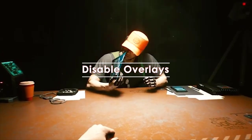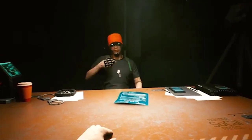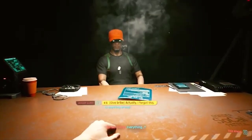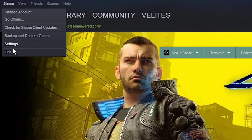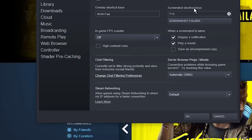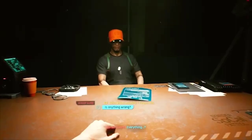Another possible solution is to disable any overlays that may be running, like Discord, Steam, and NVIDIA GeForce Experience. For example, if you bought Cyberpunk 2077 via Steam, you can turn off the Steam overlay with these steps: open the Steam client, go to Settings, select the In-Game tab, remove the checkmark next to 'Enable the Steam overlay while in-game,' and click OK to confirm. If you are using other overlays, use Google search to find how to disable them, and make sure you disable all of them.